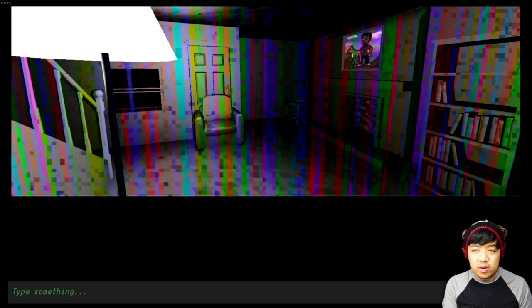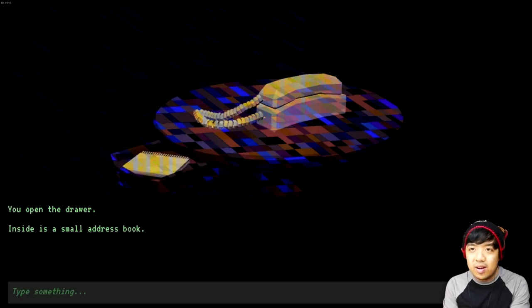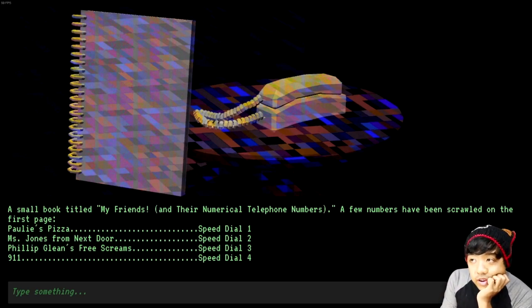There is a table over there, so check table. A small table, and atop it, your phone. On its side, a little drawer. Let's go ahead and open up the drawer then. Inside is a small address book. Look address book. Small book titled 'My Friends and Their Number.' A few numbers have been scrawled on the first page: Polly's Pizza, speed dial 1; Miss Jones from Next Door, speed dial 2; Phillip Glenn's Free Screams, speed dial 3; 911, speed dial 4.